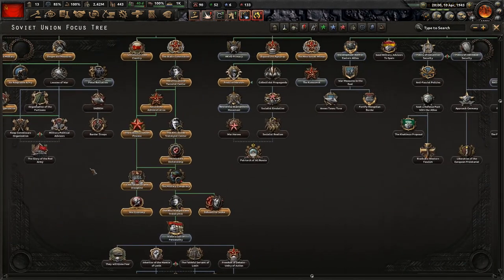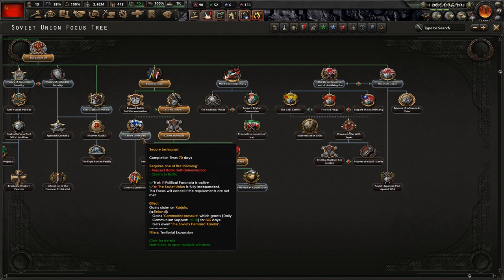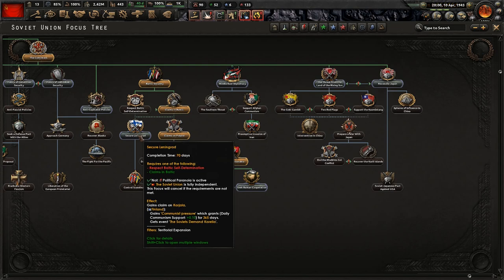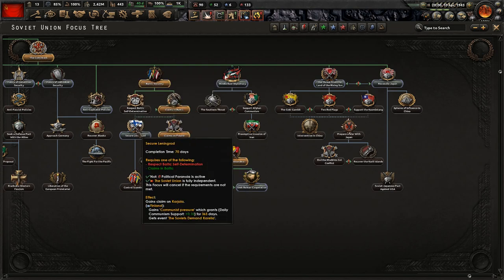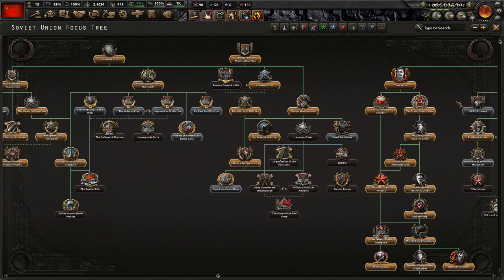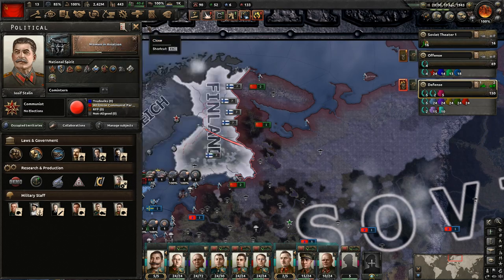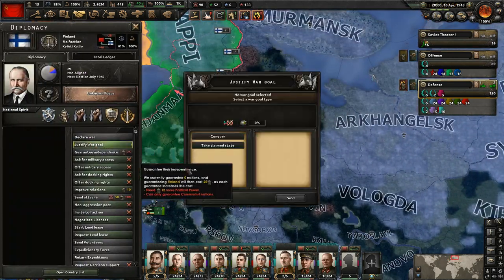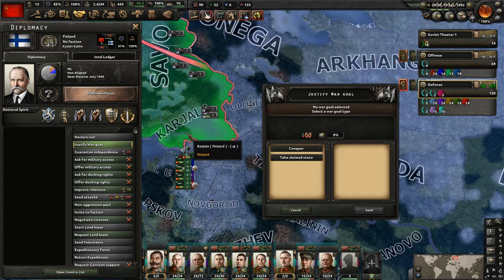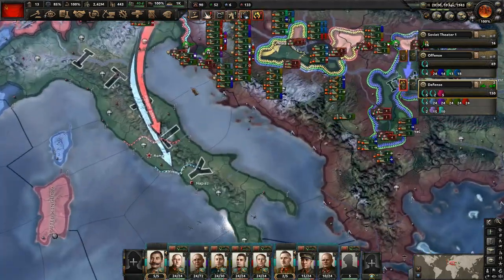The question is how best to declare war on Finland. You can go through the focus tree — I think it's a 70-day focus. But that will give us a claim, and we already have a claim over there. So if we do the focus plus the 40-day one we're currently doing, that's 110 days total. It's probably better to just form the war goal ourselves, then we can go for a different focus. We just need more political power first.